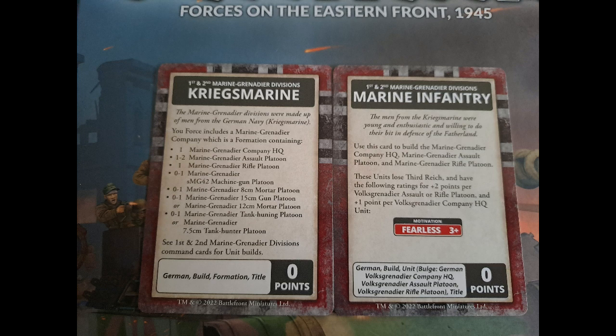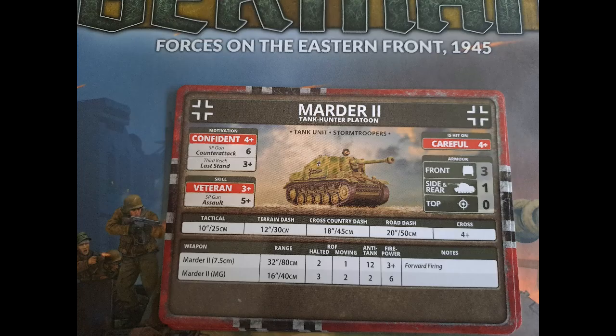That's it for the build formations, so we'll have a look at three more units which caught my eye. We have the Marder 2 — the only difference straight away from the old Marder is it's got front armour three rather than one, which makes it more expensive. I probably won't get these models because of that, but don't knock them because they're plastic and you can make Vesps from this box as well. If you don't have Vesps, this is a good box to get.